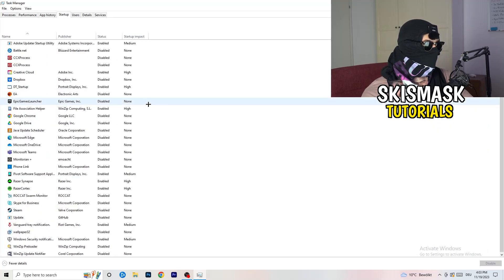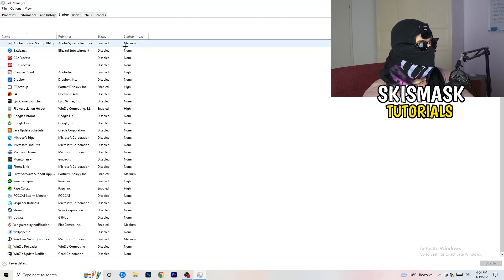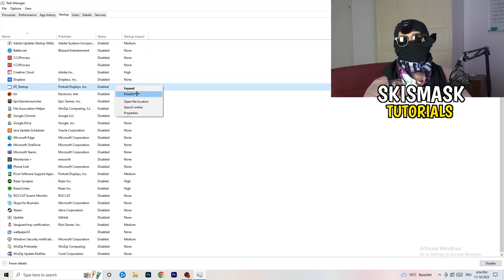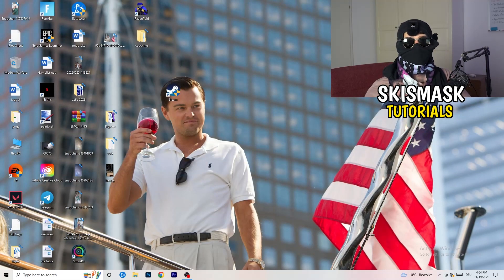Go to the Startup tab in Task Manager. A lot of problems start here — if you have too many programs starting when you boot your PC and running in the background, it will cause FPS drops. Go through the programs you don't want to run, right-click them, and click Disable. Once finished, you can close Task Manager.